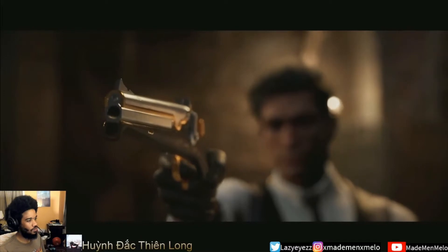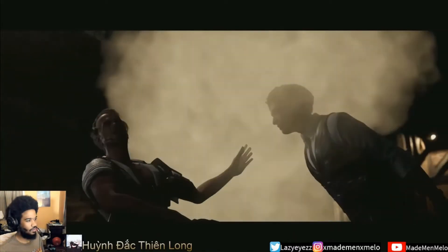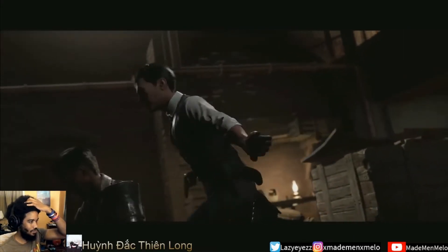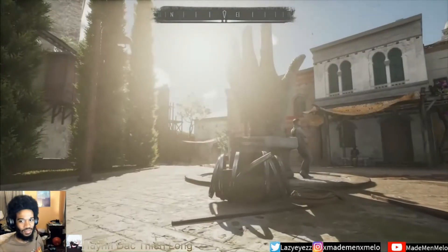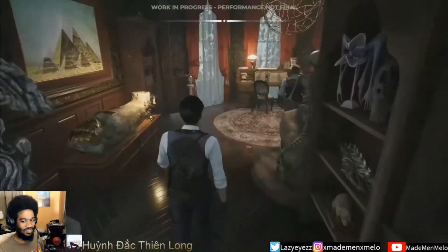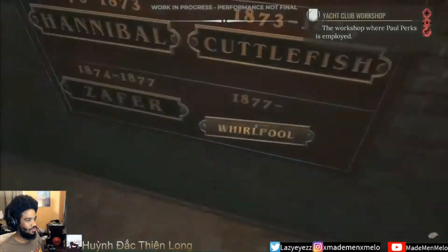First dodge the shotgun discharge, then destroy the armor, use the snuff box to distract the target. Welcome to Sherlock Holmes Chapter One, an open world action investigation game that lifts the curtain on what could be the first case of the world's greatest detective.